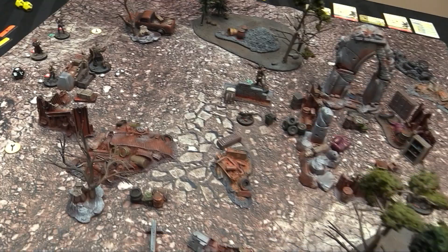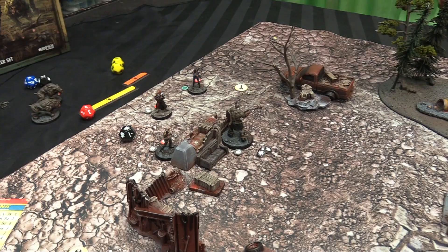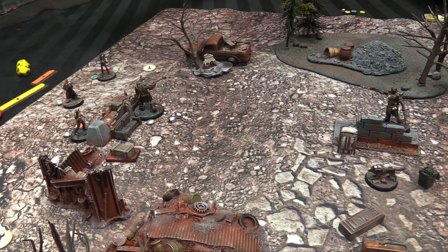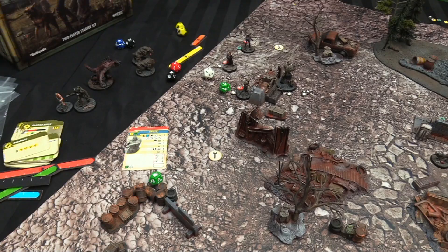That's round one — everyone's activated. Dogmeat won't activate until freed. Round two begins and advantage passes to the player who didn't have it last round — Jason. His settler shoots the brute. The settler's Perception drops due to cover. He rolls a critical hit — the brute's armor drops by one to zero, and he takes 3 damage — leaving the brute with just 3 hit points. There's no way to roll zero on the armor die, so the critical armor break is devastating.